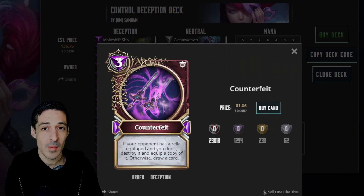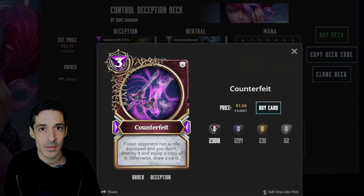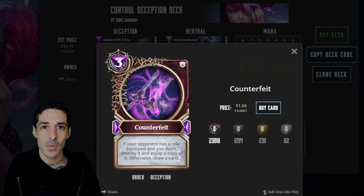Counterfeit is a 3-mana spell and you steal your opponent's relic from their hand, which is great. So if their relic has Blitz or God Blitz, the turn you take it you can either go face or trade with creatures. It's really strong. It's going to help out with war and with infinite durability relics - it doesn't remove durability, it steals and just destroys it, which is fantastic.